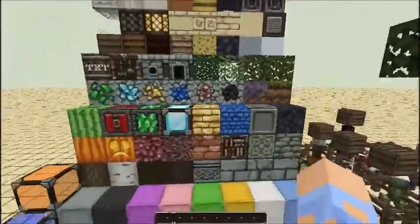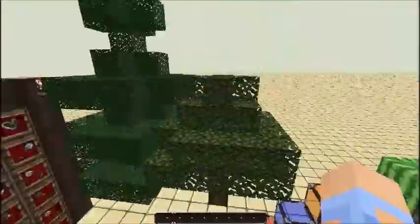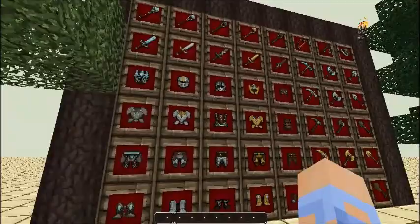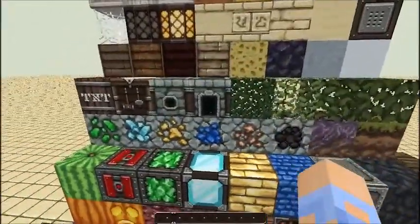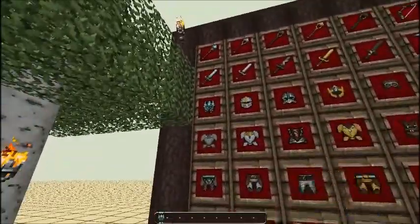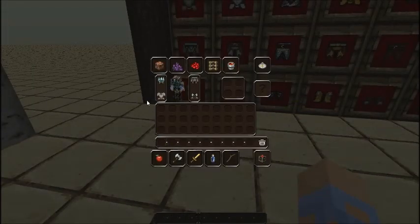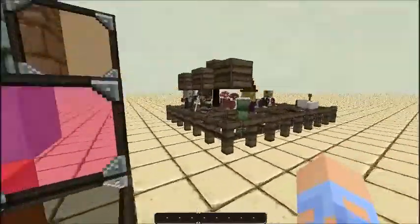Alright guys, the first resource pack, number five, is Dokucraft Light. I really like this because of all the detail in the armor, weapons, tools, and stuff. The blocks are kind of cool but I mostly like it because of the armor. Let me show you what this diamond armor looks like on me — pretty epic.